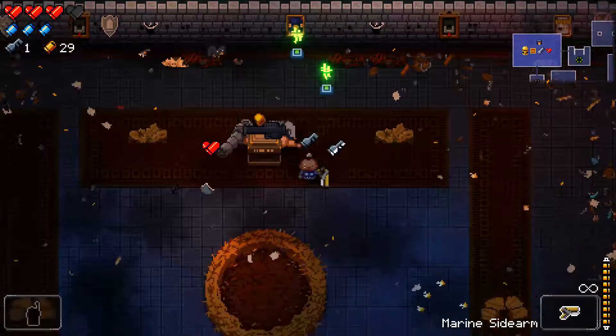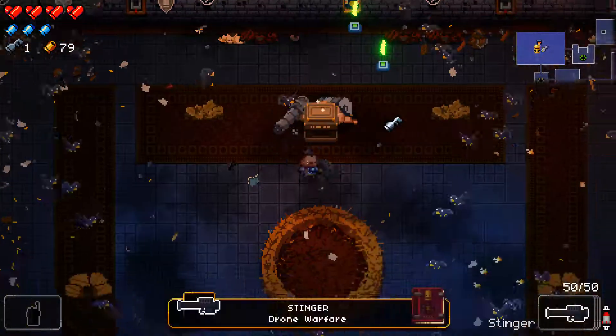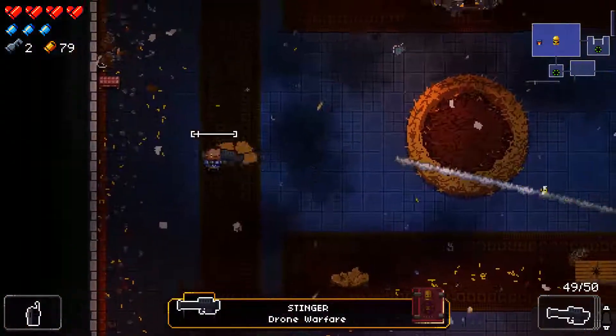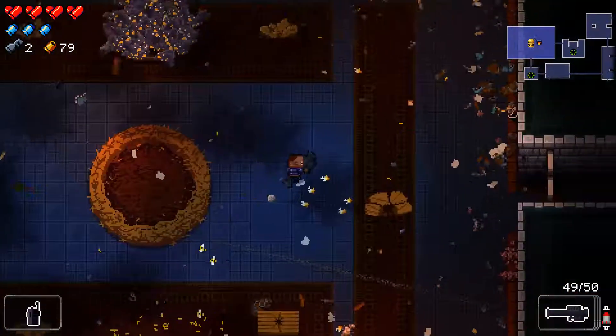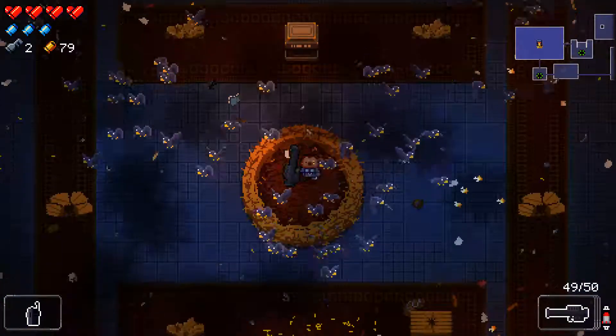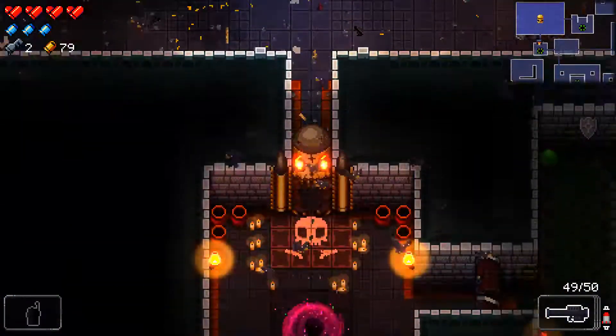There we go. All right. So we got a weapon in the middle. Stinger. Drone Warfare. But we did not get the extra bullet thing, which is a hard container. So Stinger is the bomb with the bees, right? Yeah. I like this weapon. Cool. They just ate his body, by the way. Can we just talk about how dark that is?